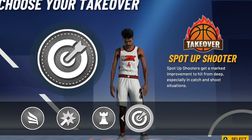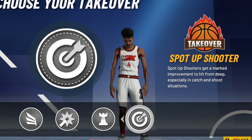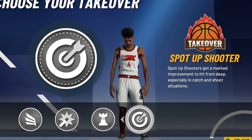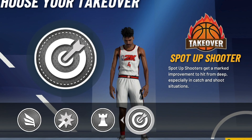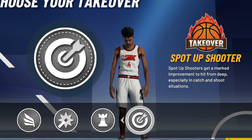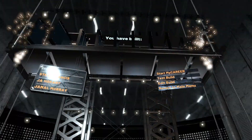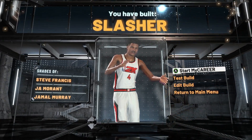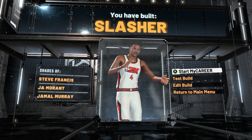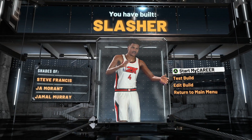The one thing that makes sharp takeover so much more important than all these other takeovers is because it gives you plus ten to your three-pointer. Winning takeover and slasher takeover give you plus five, shot creator takeover gives you plus five, playmaker takeover gives you plus five. Now if you don't go sharp takeover, the best one I would say is definitely going to be playmaker takeover because of how overpowered that is right now. But sharp takeover is the takeover we end up going with on this build. The build comes out as a slasher — similar to Steve Francis, Ja Morant, and Jamal Murray. This is a build called slasher with sharp takeover. Just think about that — that's a glitchy, glitchy build. People are not gonna know how to guard you at all.